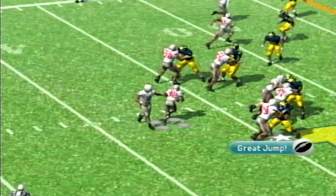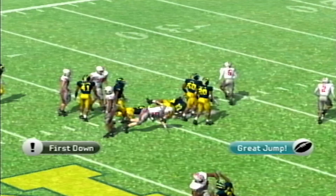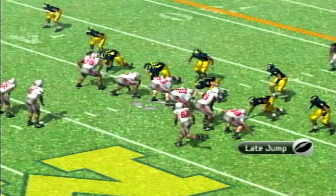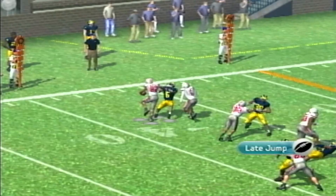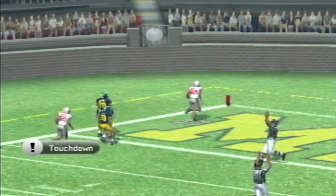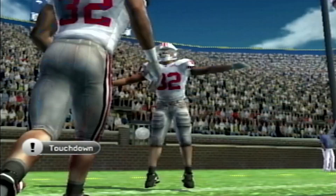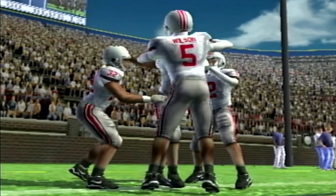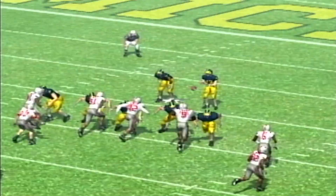Ohio State starts it off effectively on the ground. First Travion Henderson up the middle, then Mayan Williams picks up a first down, and then Ryan Day gives us the wrinkle he's shown the past couple of weeks with Garrett Wilson on the jet sweep. This time it's Jackson Smith-Njigba breaking a tackle and going down the sideline for a 41-yard touchdown. They're not going to give him the Biletnikoff, so he might as well go after the Doak Walker, I guess. And yes, I'm well aware that he wears number 11 — you don't have to tell me in the comments.